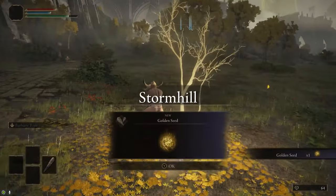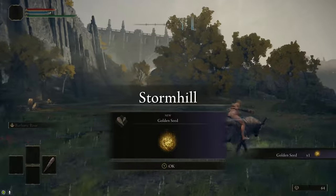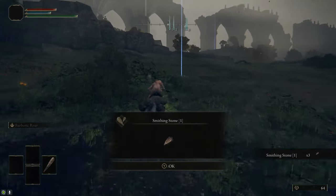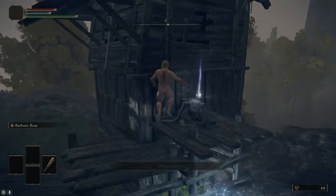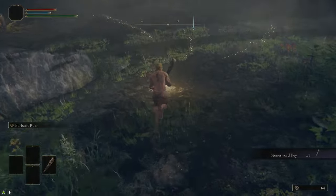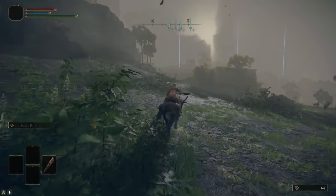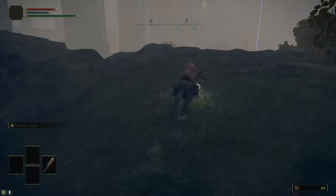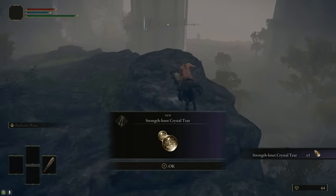Along the road towards the Stormhill Shack, you'll find a Golden Seed, so make sure you grab that. Instead of going straight to the Stormhill Shack, we're going to go to the east, where there's a circle of chairs with three Smithing Stone Ones. Then at the Stormhill Shack, we're going to grab the Site of Grace and a Stonesword Key. We're going to need two Stonesword Keys by the end of this run. We're also going to head to the hill to the northeast of the Stormhill Shack, where we're going to grab the Strength Knot Crystal Tear.